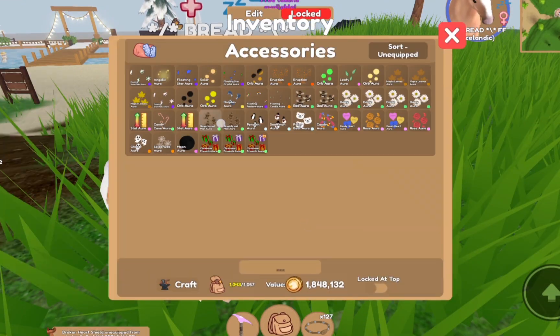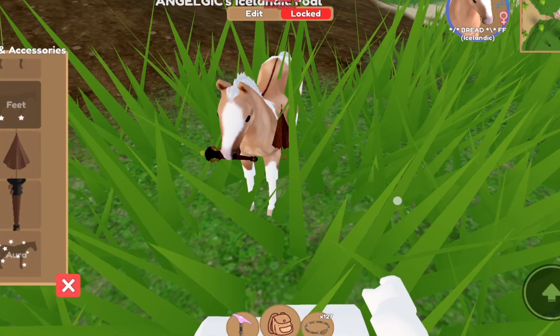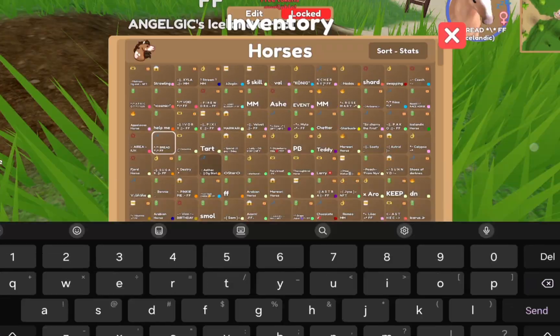Then we have my personal favorite, Bread. I got her today and she is my first regular coat Icelandic forever foal. She has brown tack to go with the theme of bread.